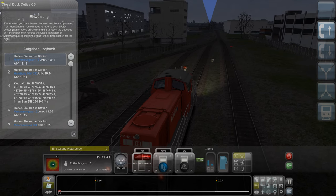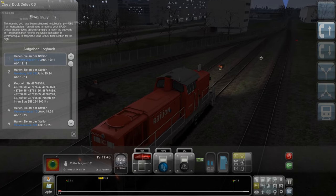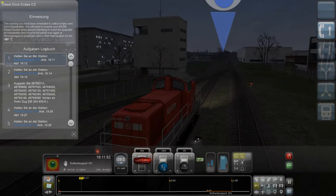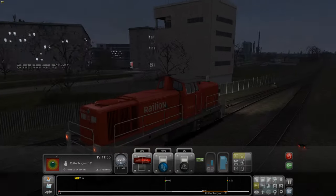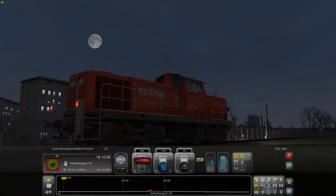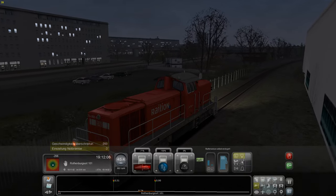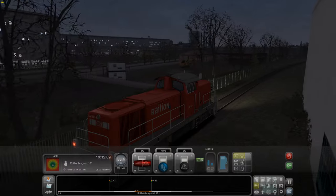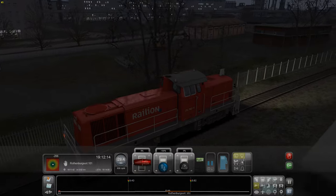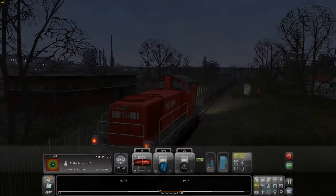Es gibt auch Punkte dafür, aber das lasse ich jetzt erstmal außen vor. Wir fahren hier jetzt erstmal los - wir dürfen auch nur 60 fahren. Diese Loks hier sind ja auch sehr detailliert, sehr geile Modelle. Oh, Geschwindigkeitsüberschreitung - ich mache jetzt Minuspunkte, weil ich hier am Erklären bin. Wenn wir richtig anfangen, werde ich das natürlich ordentlich machen. Dann werde ich auch einen Zug fahren, der automatisch die Geschwindigkeit regelt - das ist LZB, glaube ich.